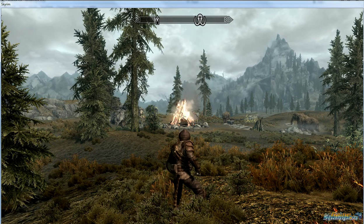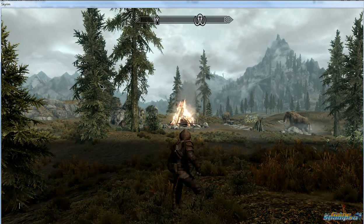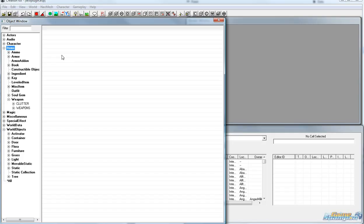Ok, now I'm going to exit Skyrim and bring up the Creation Kit. Ok so this is the Creation Kit and you see the object window.